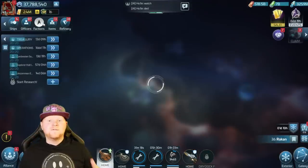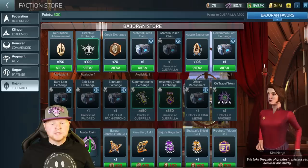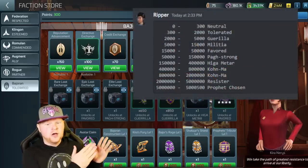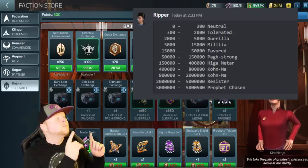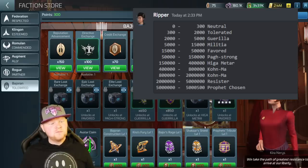Let's hop into the faction store itself to talk about it. For those curious how high the rep levels go — Ripper was kind enough to provide me the chart. You're going to start off with neutral, then tolerated, then guerrilla, then militia, and so on. Things are provided in my Discord if you need them for reference.